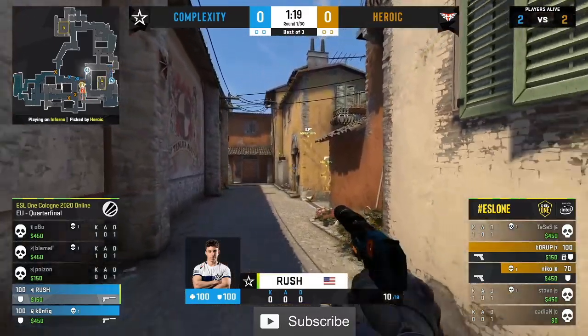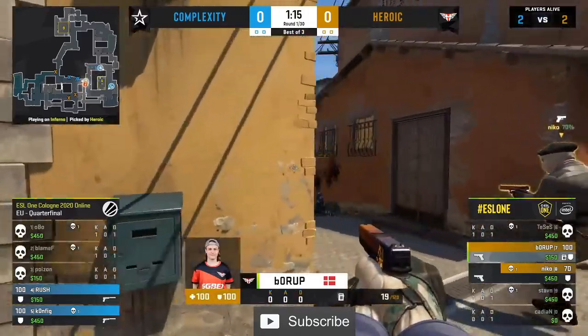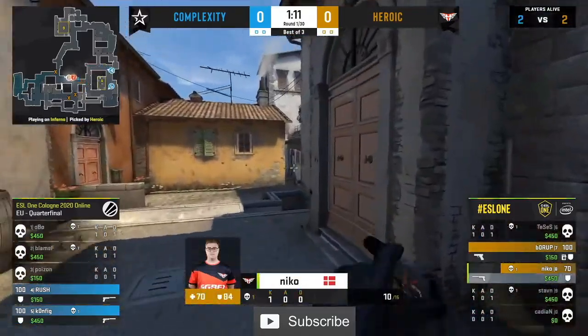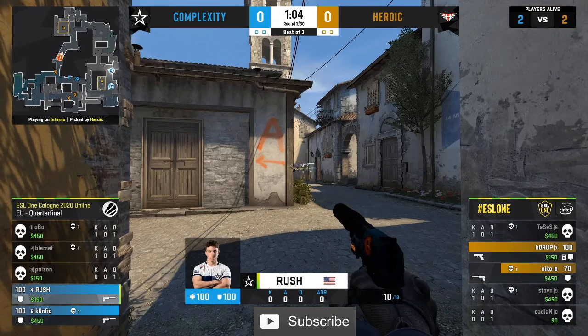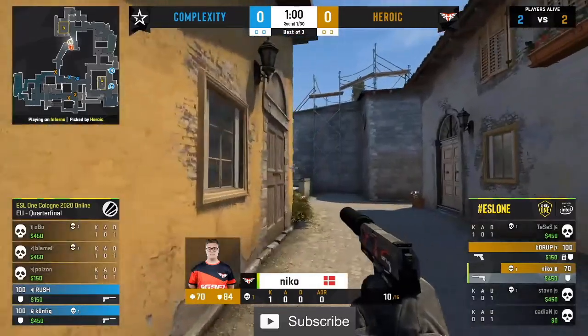Pause for thought here from the Ts — they slow down the pace, try and bring themselves back together. But the CTs are in the right place right now. And I say right now because they're off. Complexity have given up the chessboard here, allowing Heroic to rotate back around the map. Both Config and Rush planted over towards the A site — this will allow a free plant to come in.